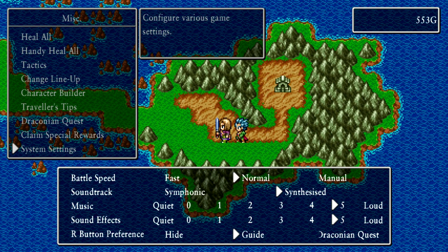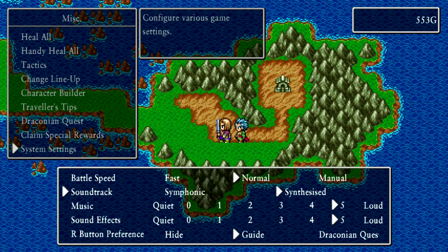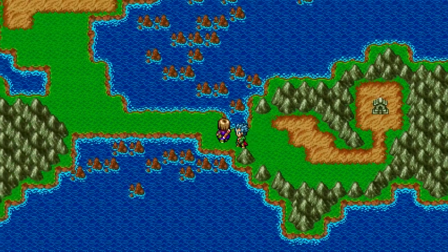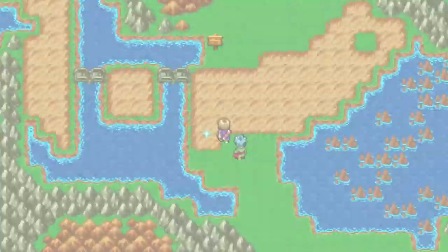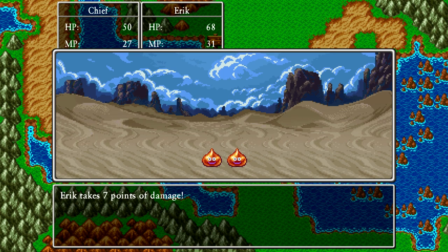Looking at the soundtrack options, we'll stick with symphonic — it's better. We should be getting random battles now. A group of She-Slimes appears. The battle is really slow, and the enemies don't seem to move at all. That was really slow, I gotta say. We leveled up — Eric gained a level.